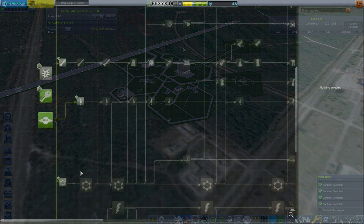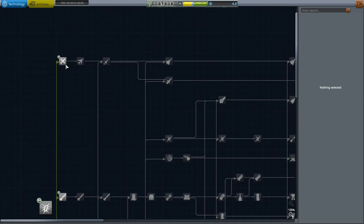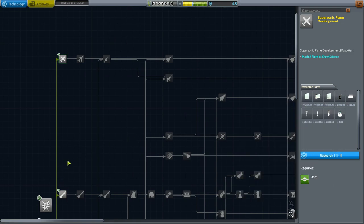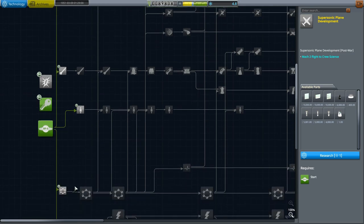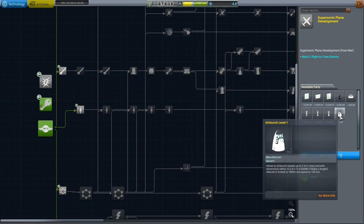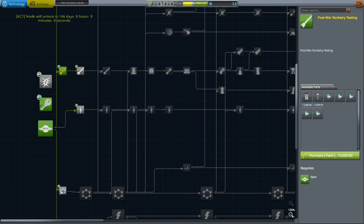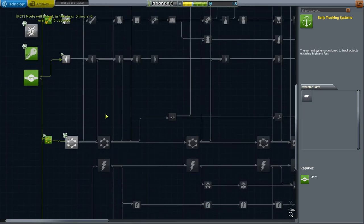In the R&D building you have a few choices depending on your play style. Up at the top we have X-plane stuff, which we may cover in our next episode. But typically I recommend starting off with basic rocketry and material science, mostly because that will allow you to start building better rockets for the sounding rocket phase as well as get you closer to unlocking orbital rocketry. Everything in this tab we're looking at is X-plane related, so if you're not going to do X-planes, don't worry about any of this.